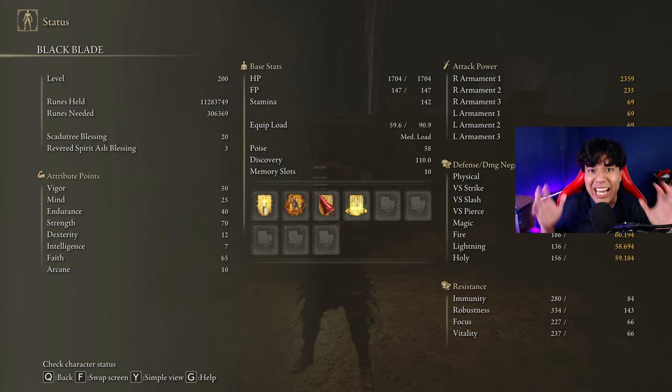Golden Vow and Howl of Shabriri are going to be our main buffs. If you want you can use the Black Blade Incantation — it's not that powerful but it looks very cool and it can help you defeat lesser enemies. And as we are using a very high Faith level, we can use the Blessing of the Erdtree to counter the HP drain effect of the Blood-Sucking Crack Tear. This way we will get that 20% damage buff without losing our HP dramatically.